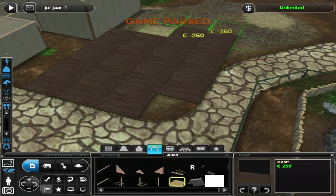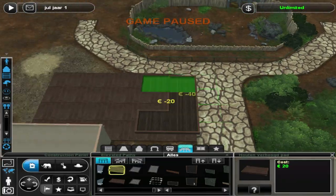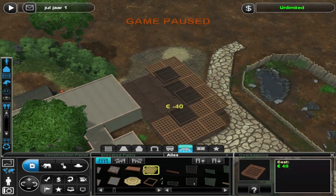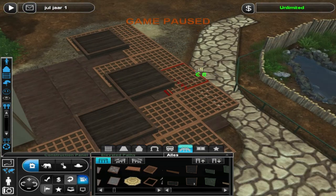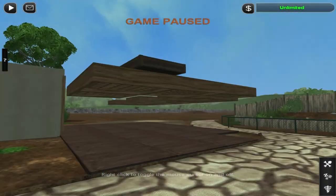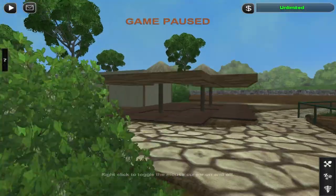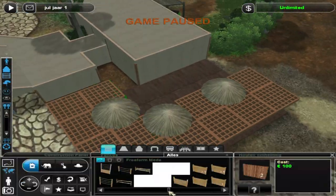But we have plenty to talk about because I am working on the first building inside of the zoo itself in this episode, which will be the restaurant slash cafe kind of thing. I think it's more of a cafe — it's a place for people to sit and hang around at the very start of the zoo.